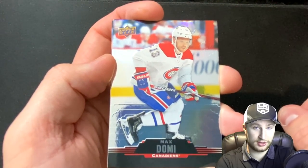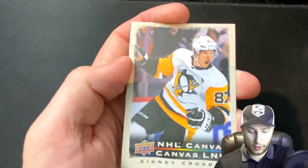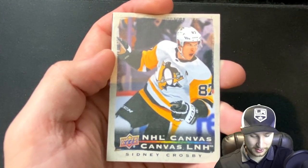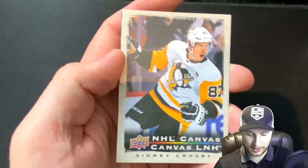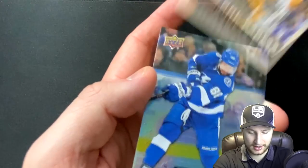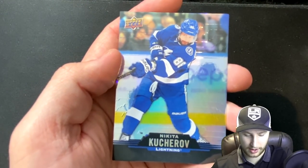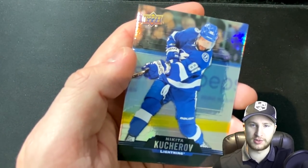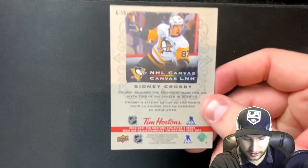For once, this pack opened relatively easily. We get a Maximus Domi — no longer on this team, but still cool. Then we've got an NHL Canvas Sidney Crosby — that is a very cool card, especially in the canvas. That's sick. We got ourselves a Nikita Kucherov as the last card. One pack left, two defensemen — look at that, it's beautiful.